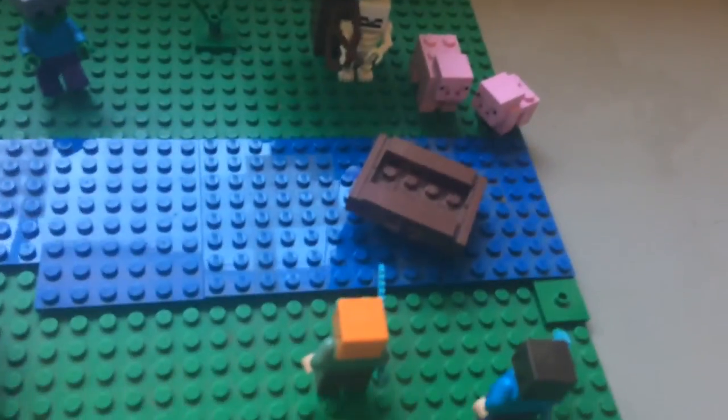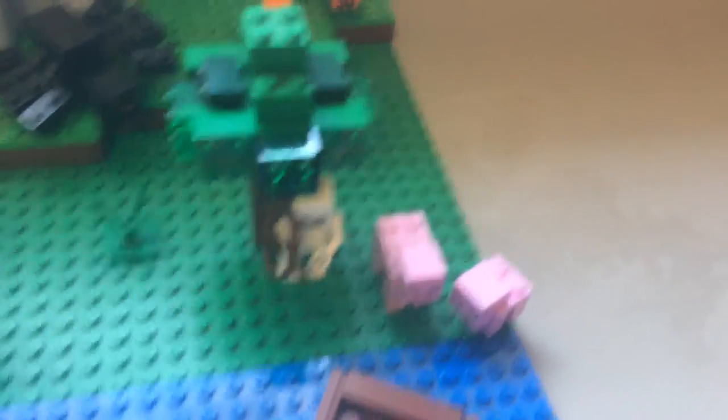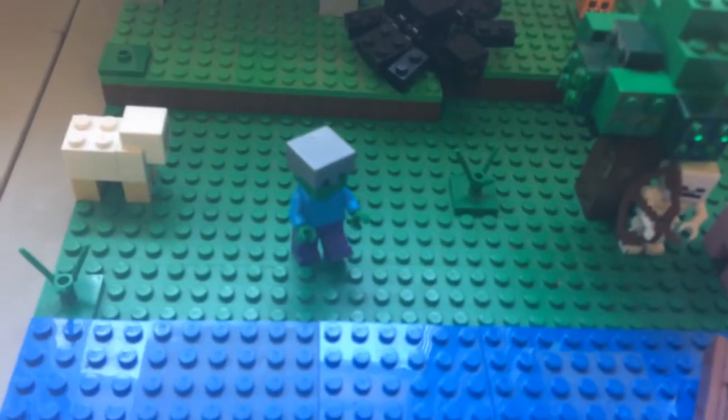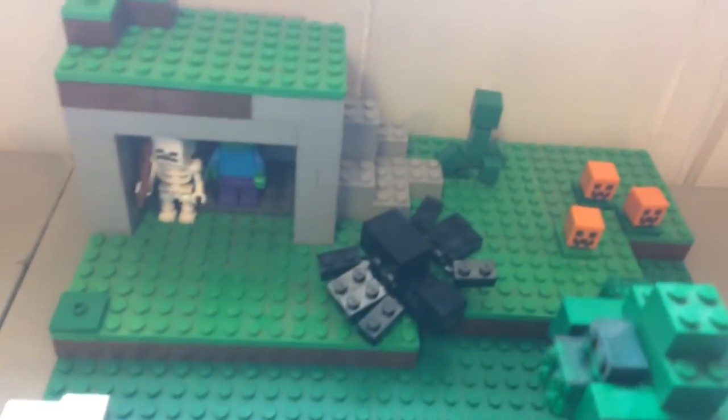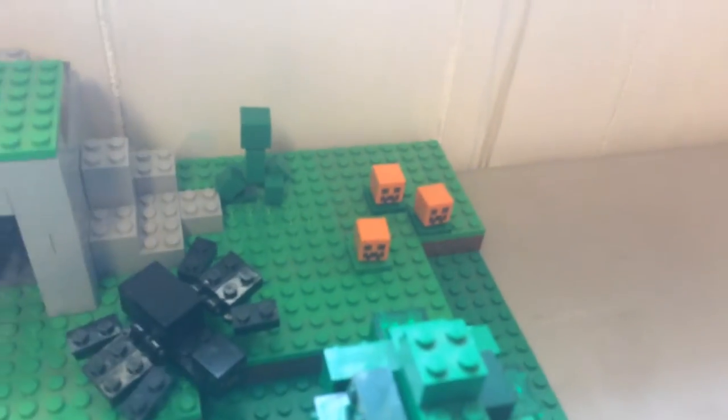There's like a little boat on this river. And on the other side, there's little family pigs with a skeleton under a tree. We have a zombie with a helmet so it doesn't burn, and a sheep. We have a spider, a creeper, and we have like a little pumpkin patch going on right there.